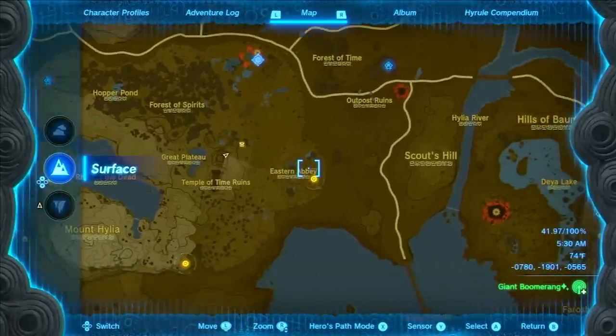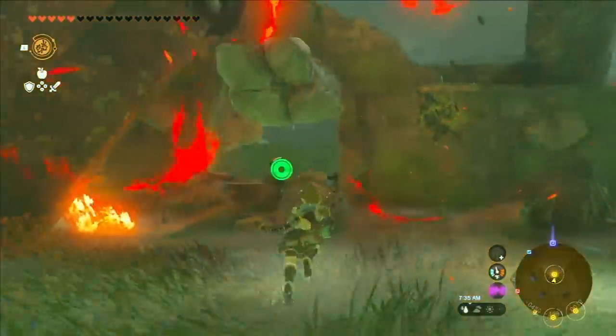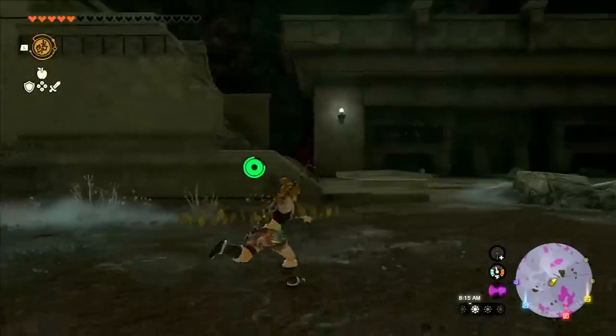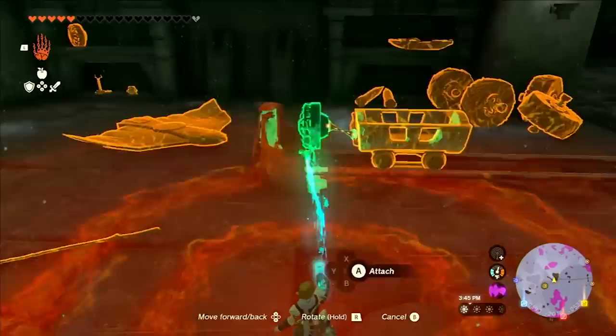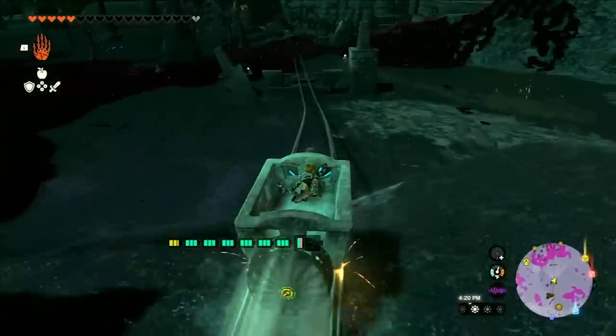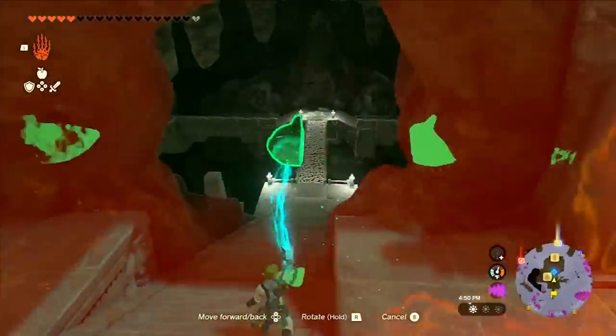The next one we're going to go to is the one east of the Temple of Time. Once you're there, you'll see a rock wall right in front of the chasm. Just blow it up and grab the eye that's right there and chuck it in. This one's going to be a lot easier because if you turn around, you'll actually see some minecarts. All you have to do is strap a fan to the back and drop the eye right in. Just ride the minecart, and once you stop, grab the eye, go up to the right, and head towards the Poe statue.